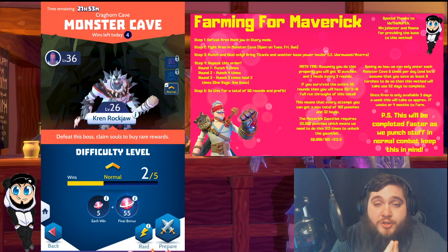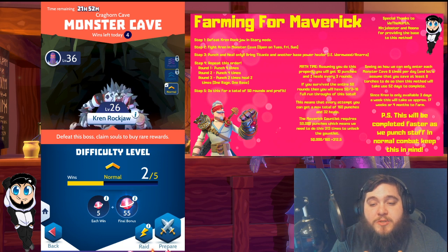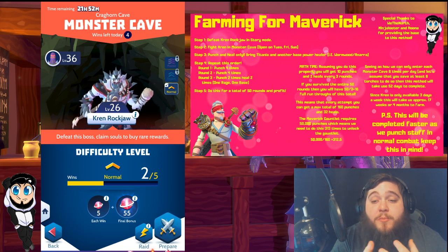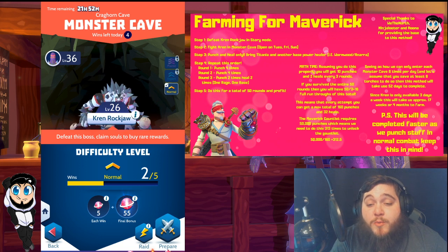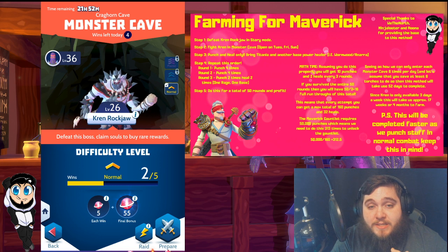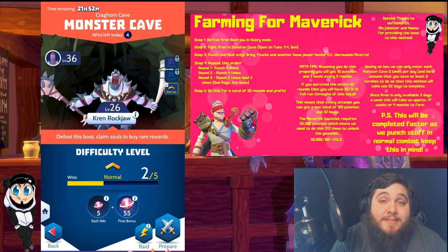That method is right here in the monster cave where you can fight Kren Rakja. Once you have unlocked Kren in the monster cave, you can go in there six times a day on Tuesdays, Fridays, and Sundays, which means you get 18 attempts per week. Step three is to only punch and heal. I recommend bringing Titania and another base power healer like Wormwood or Inara. You repeat this three-round turn order: punch four times, punch four times, then punch two times and heal two times — one rage heal and one base heal. If you have Titania at four star, do not use her base power as it gives crit chance, increasing your damage. The goal is to deal as little damage as possible while still able to kill the boss. Do this for a total of 50 rounds, or as many as you can get.